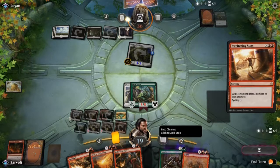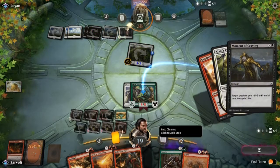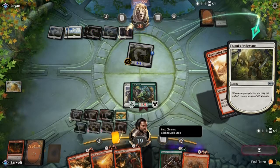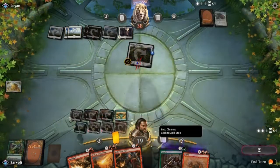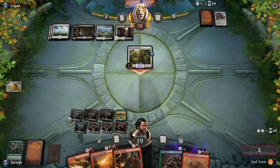He's gaining life and putting counters on his creature. He's got another one, so he's gaining a ton of life. Moment of Craving was a pretty dead card in his hand but he made it work really well. I'm impressed with that move by our opponent — that was pretty good.